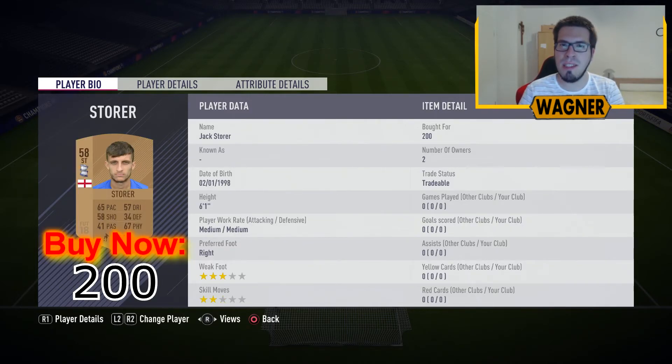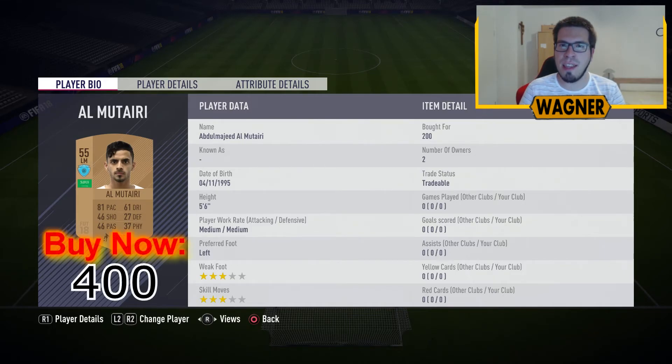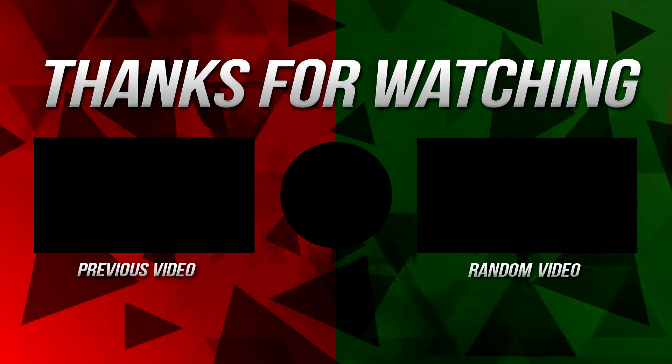Then the striker from Birmingham City, the 58 rated Jack Stover at 200 coins. And the last player, the Saudi Arabia player, the 55 rated left midfielder Abdul Mahid Al Mutairi at 400 coins. And there we go, halfway through the Maki Matchups for this week. The challenges Switzerland vs Japan and Austria vs Brazil will be covered in the next part. Thank you guys so much for watching part 1, have a wonderful day and see you. Bye, have a great time.